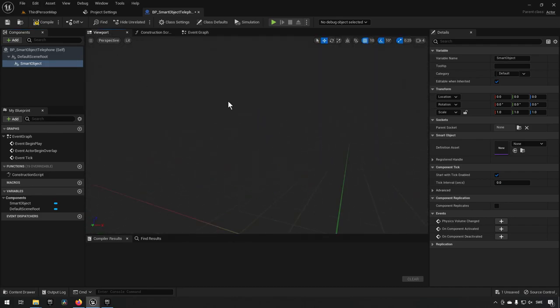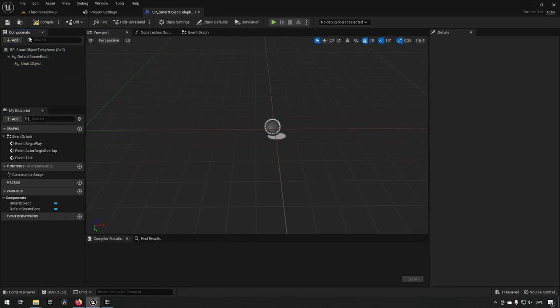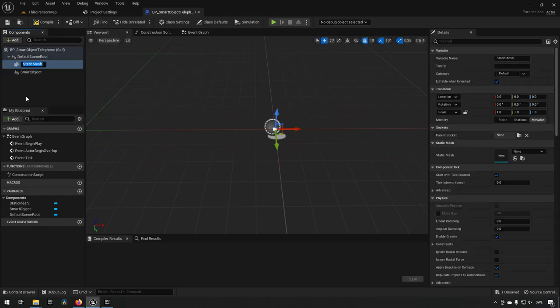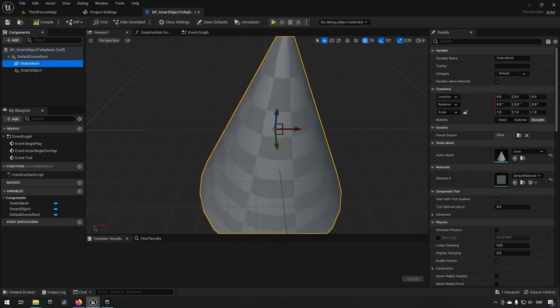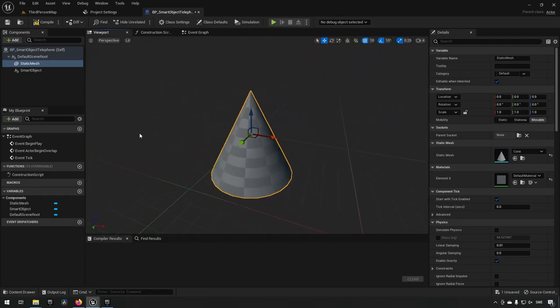In the viewport you can't actually see a representation of the smart object component, but it is there. To make this visually distinguishable in the level, we want to add a static mesh so we can see something in the world. Let's pick a cone to represent our object — our smart object is in the same position as this cone.